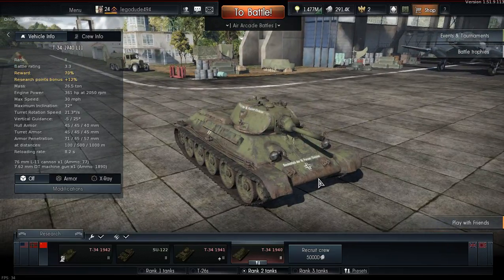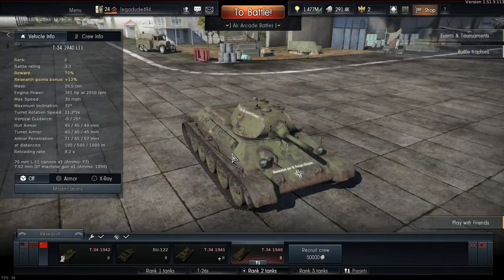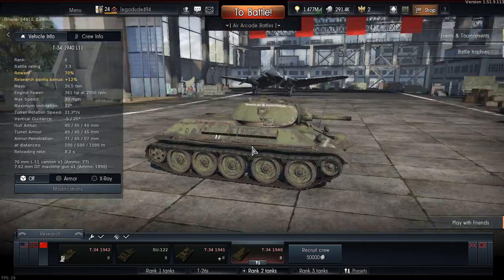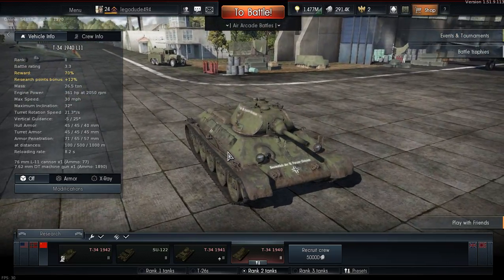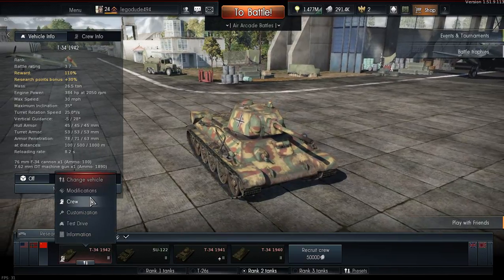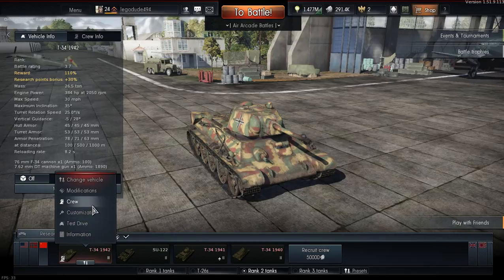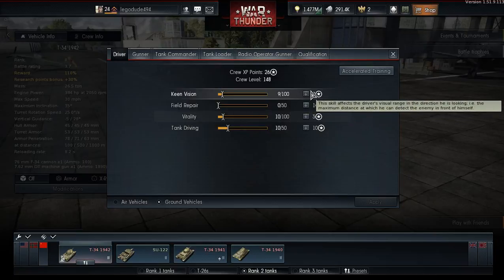I have three skins for this. One is the Soviet green. Another one is Panzergrey - German grey. Then the other one is the yellow. The other German mid-rank Panzer IVs and stuff have that sort of sand yellow camouflage, which isn't really camouflage at all.